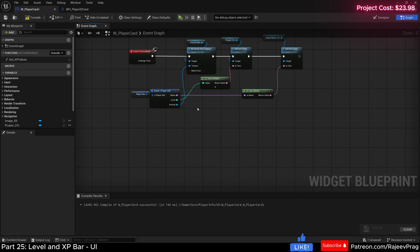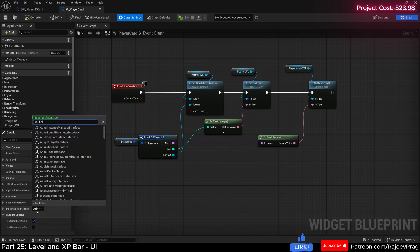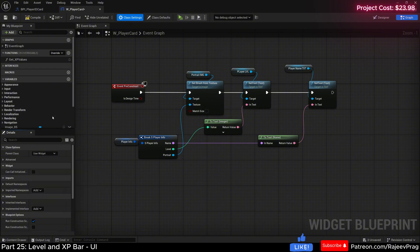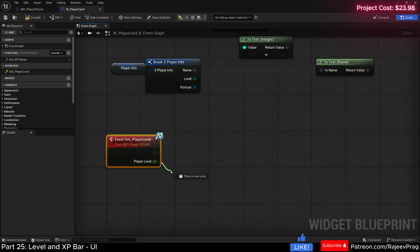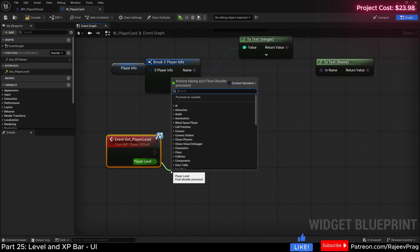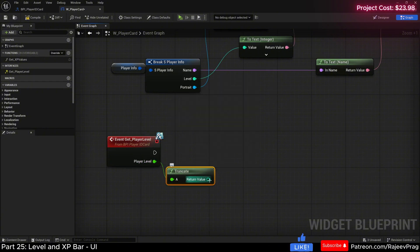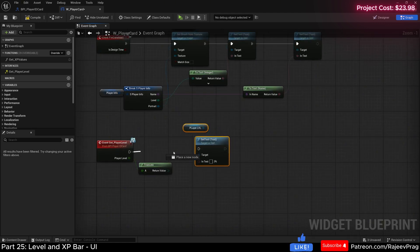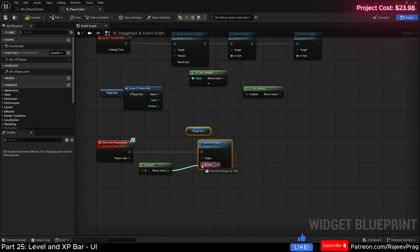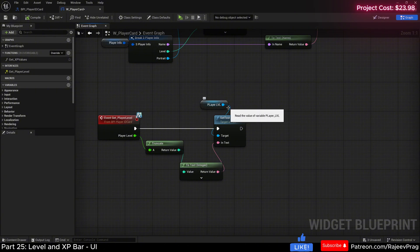We already have a function on construct to get the level from our player info - we'll leave that and implement the interface function on top of it. In class settings, go to implemented interfaces and search for BPI_PlayerIDCard. We have the get_player_level interface function. Since it's a float it would show 1.0 with a decimal, so we call the truncate function to convert it to an integer, then drag the player level into a set text function and plug it in. Compile and save.